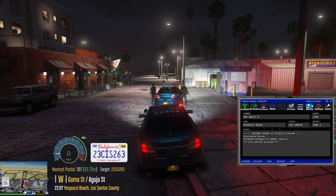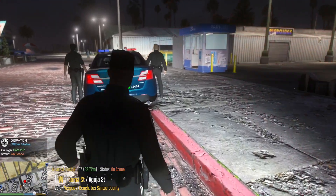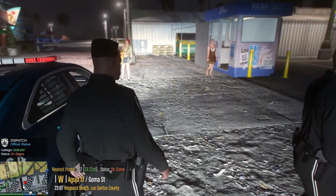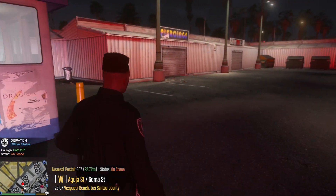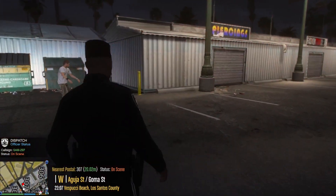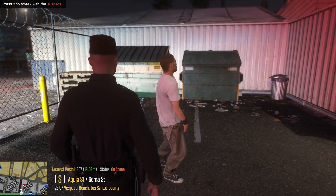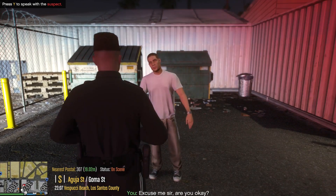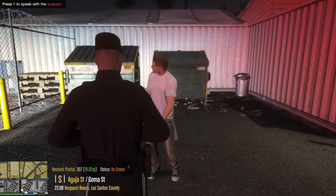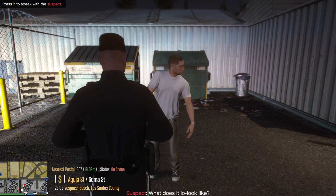Sam 297, show me on scene. Gomer Street, Postal 307. Roger. Sam 27, approach with caution. Hi guys, thanks for coming. Let's see if we can find this individual then. Over here, I think. Oh, here they are. It's this guy here. So we'll go to the call, we might as well while we're here. Hi sir, Deputy Officer West of the Santos Police Department. I've been called out to the area because there's a disorientated individual who matches your description.